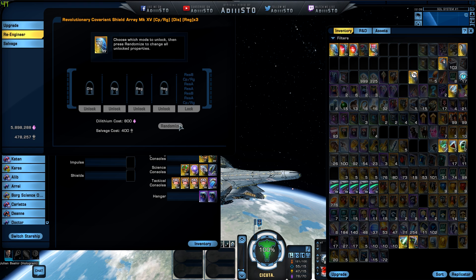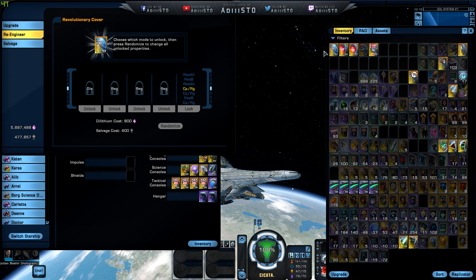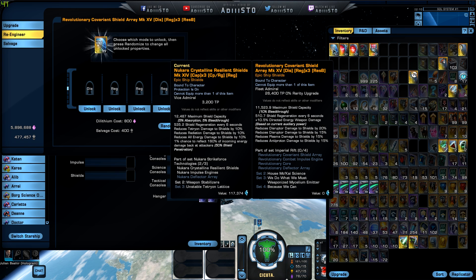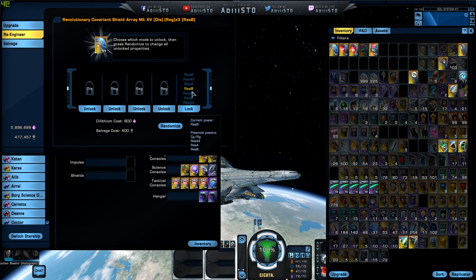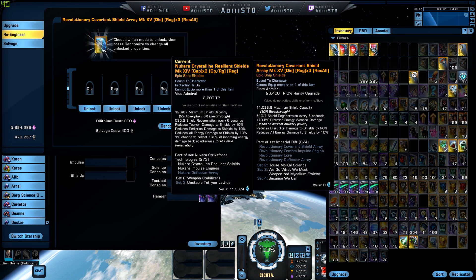So Res A is going to give us disruptor, phaser, polaron, and tetrion. That's the one we already had. Reduces disruptor damage to shield — that's good. Res B is something I was hoping for. We got disruptor, disruptor, plasma, and antiproton as well. Let me see if we can get Res All. Res All reduces all energy damage to shield by 10%. That's interesting. We got a little bit of statistics over here.